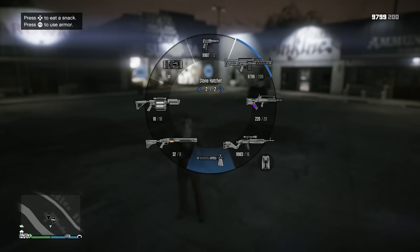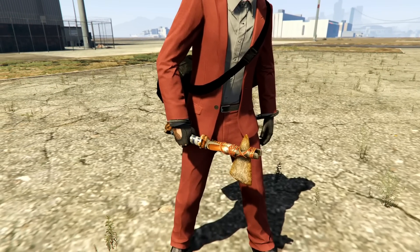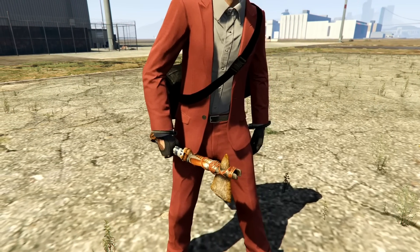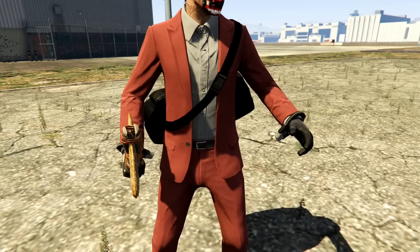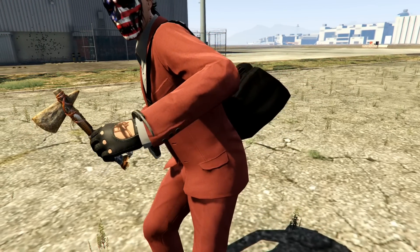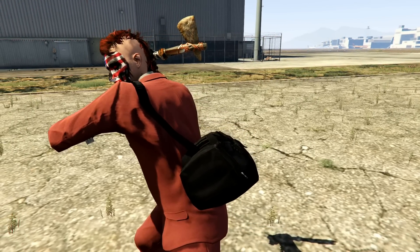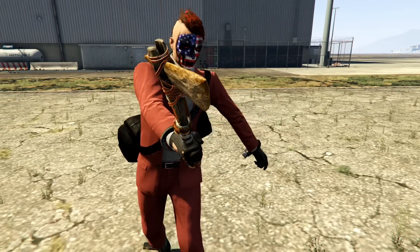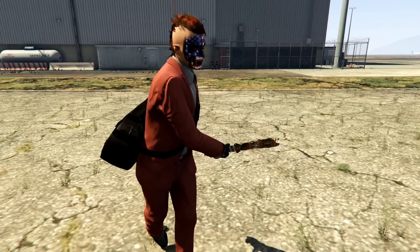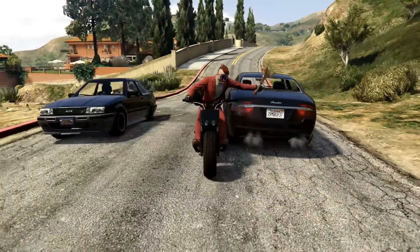Next up, we've got melee weapons. I only carry one melee weapon, and it's another very unique and very important weapon in this game — one of the most important weapons in my opinion. That's the stone hatchet. This thing is gnarly. When you score a kill with the stone hatchet, it puts you into psycho mode and you can absorb an insane amount of damage — so many enemy NPC rounds. It works in free mode, it works in a tremendous amount of different types of missions. It really helps out for the money grind and it's very fun to have. You can also use it on a motorcycle, which is really cool. Definitely recommend having the stone hatchet.